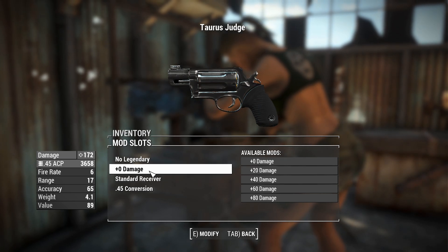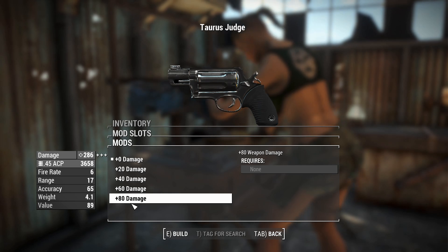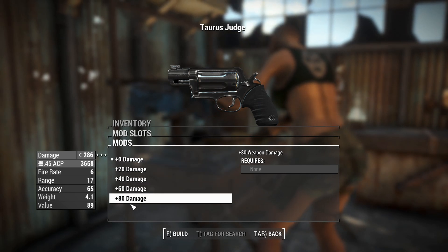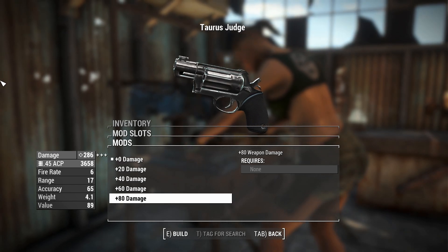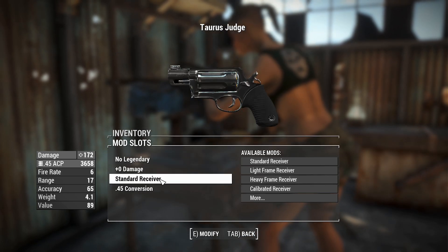Moving on to the next thing, which is a damage slider. You can get yourself plus zero damage or all the way to plus 80 damage, which if you look closely at the numbers, that's actually hitting for over 100 extra damage. So that might be some weird scaling with Gunslinger there, but 286 damage is pretty nice.